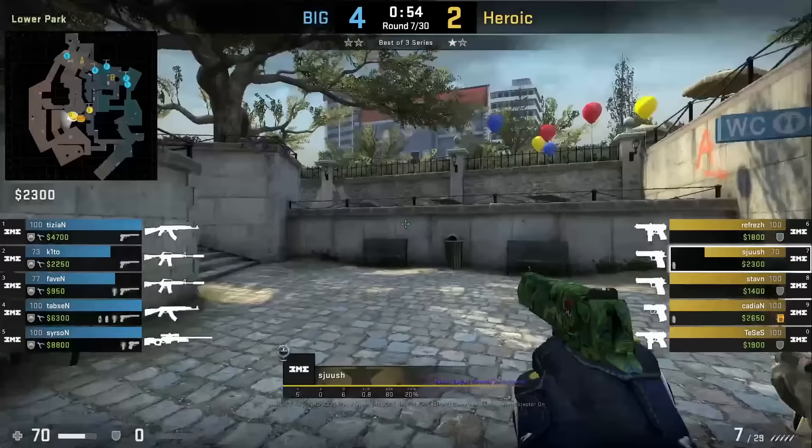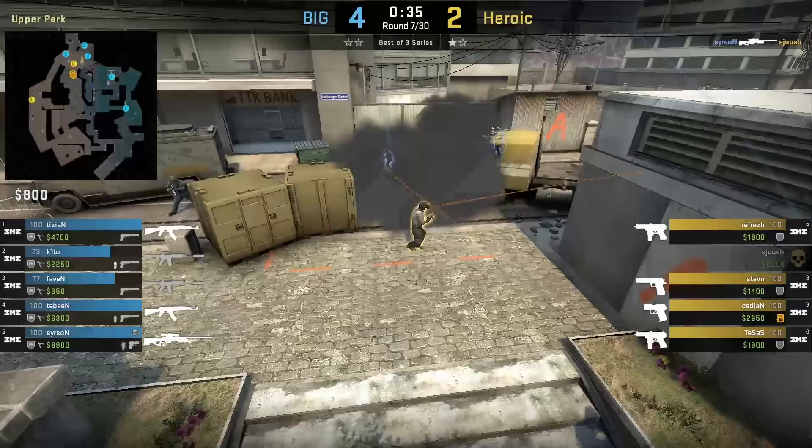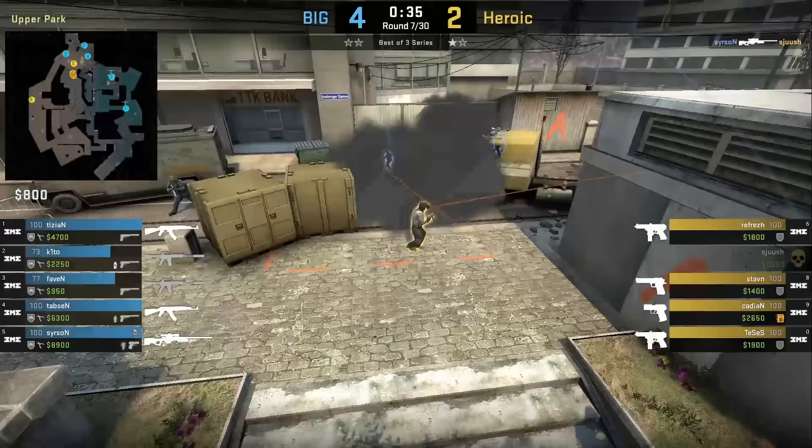Shush smokes between dice and truck — a smoke I haven't seen in a long time because teams are opting to smoke bank and jump up instead of doing the three smoke wall on A. But here Heroic uses this smoke to take angles away and provide protection for Kayden to plant on their eco.